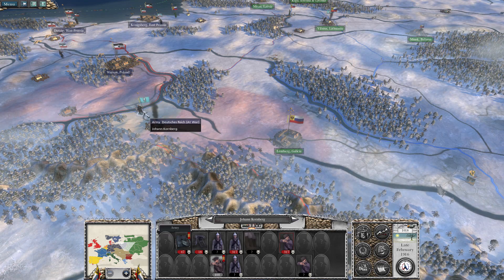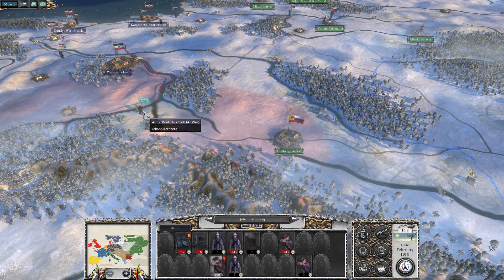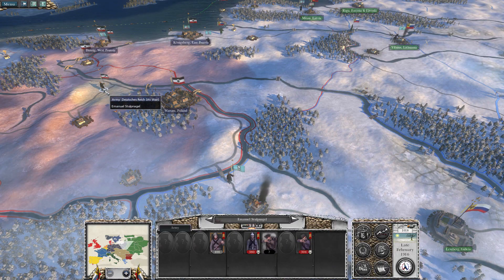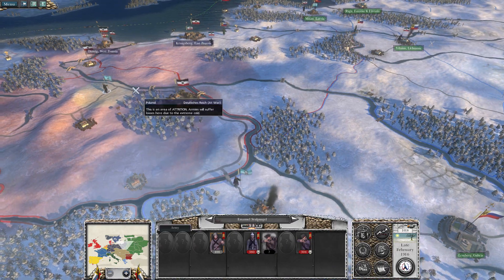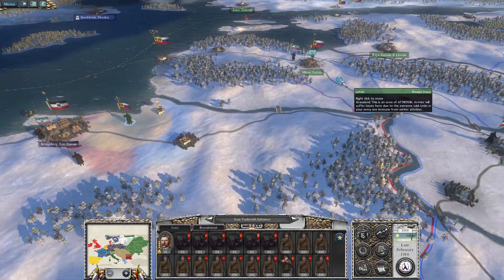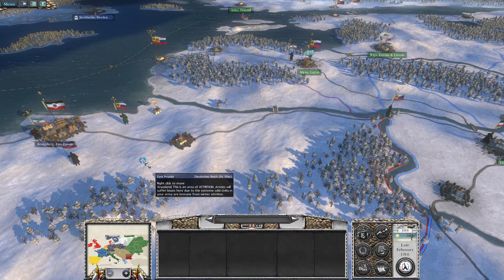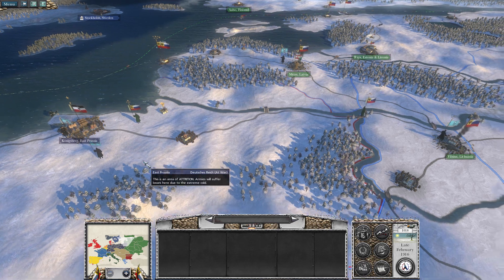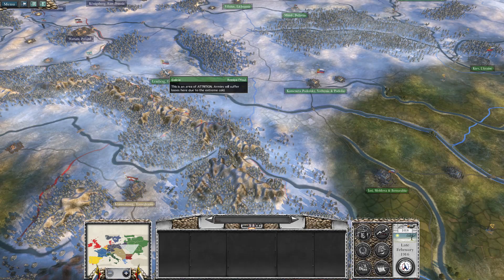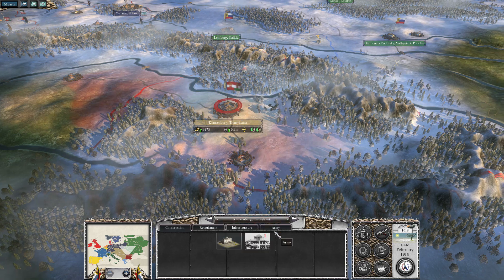We've got a German army on the way, but one interesting thing I noticed now with the snow on the ground is that the Germans suffer casualties even on their own ground from winter. Russia does not — not even on enemy territory do they suffer attrition, which is very strange. Russia is apparently immune to the effects of winter; some kind of magical beasts.